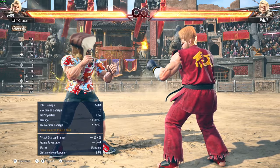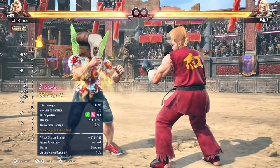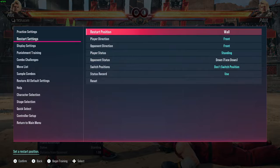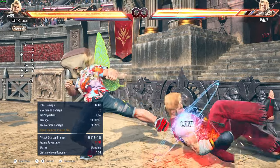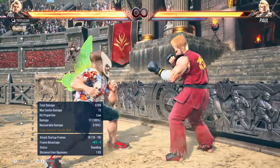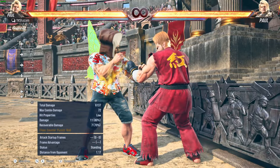Be aware of all these situations — it doesn't have to be a combo. If you whiff-punish somebody at the wall, for example: boom, back one-two, oki time. Now where does Paul really get scary? That's the fun part.